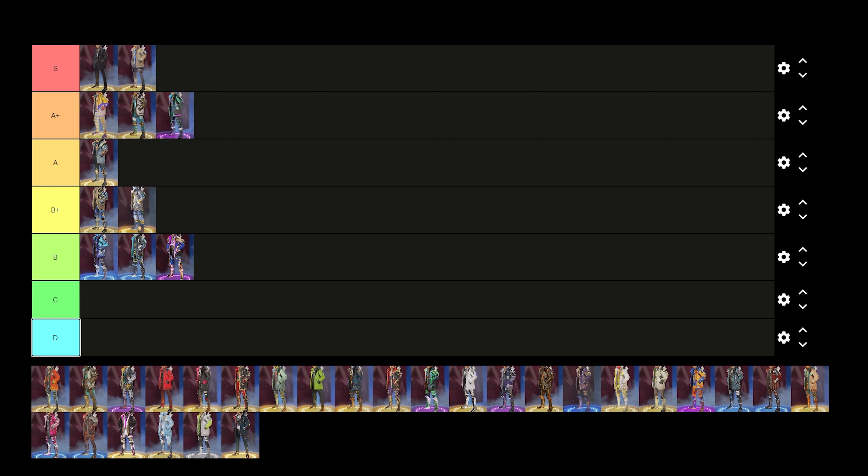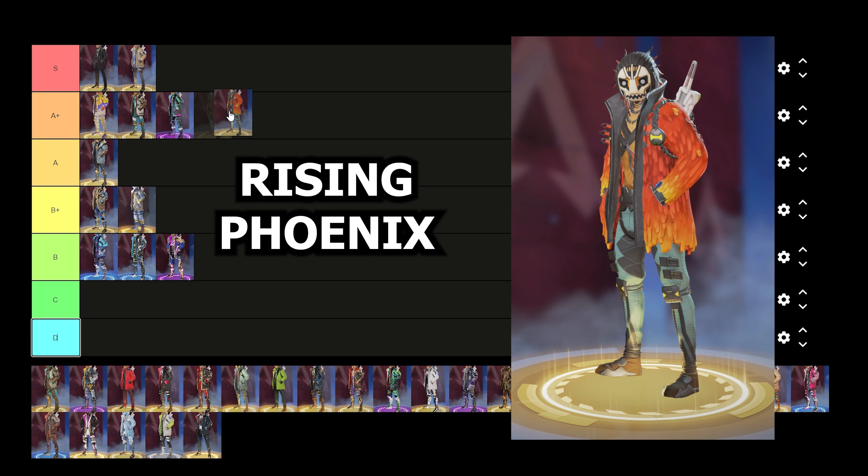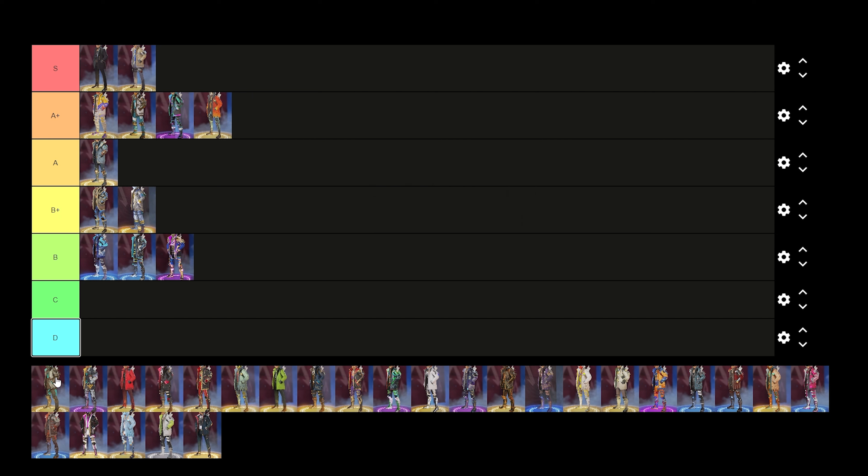Next we have Crypto's Rising Phoenix skin. In my opinion this is one of Crypto's better mask skins in the game, and I really like the color scheme. I've always been drawn to it — I kind of like how it fades from a darker orange to more of that lighter orange on the jacket. For me this is one of Crypto's just better mask skins in the game, so I'm going to drop this one in the A plus tier.